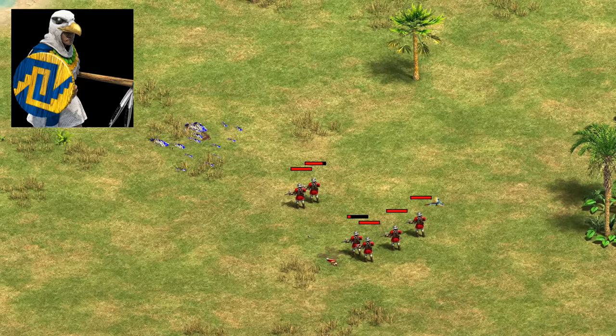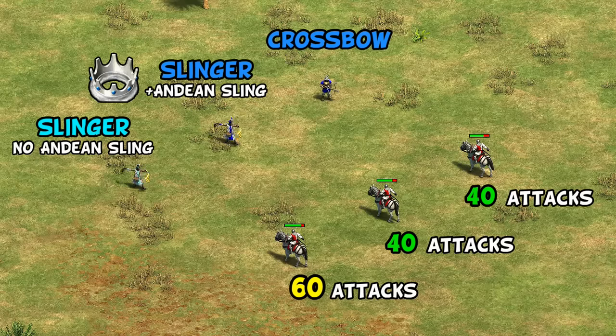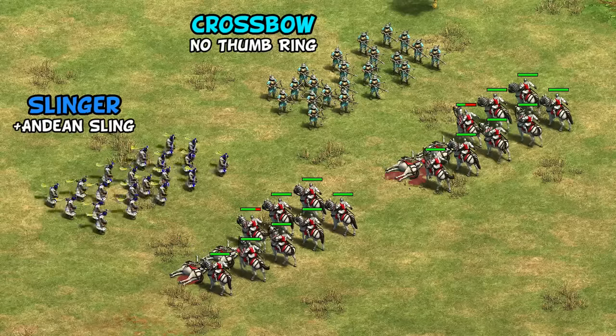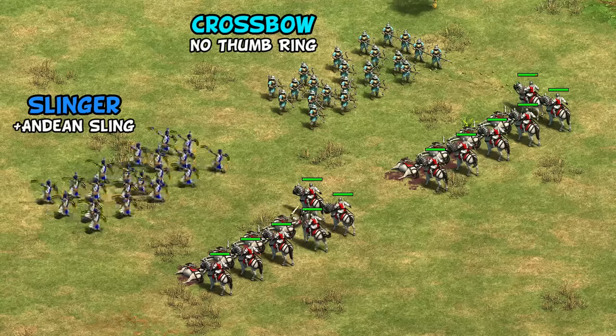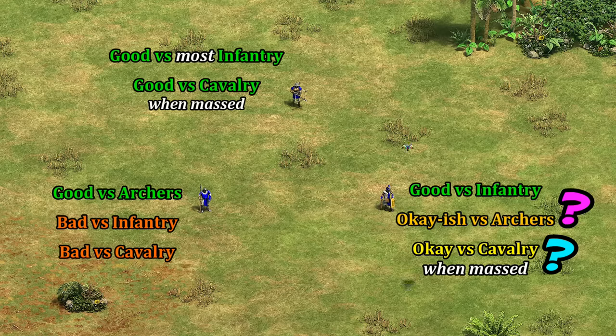Pure Slingers against an archer civ probably won't work despite the similar stats — that sounds more like a job for Inca Eagle Warriors. As for Castle Age knights, this is arguably the most significant matchup impacted by Andean Sling's plus one attack. A group of Slingers with their unique tech do roughly as well against knights as Crossbows, eating the same number of total attacks. Without Andean Sling though, between the minimum range and lower attack, your Slingers are going to be in trouble against knights — so it's a really important tech, letting them actually be a bit of a threat to cavalry in large groups, comparable to Crossbows without Thumb Ring.